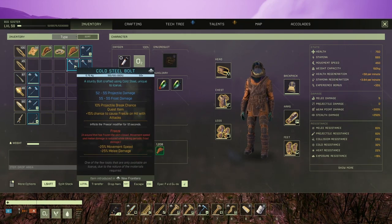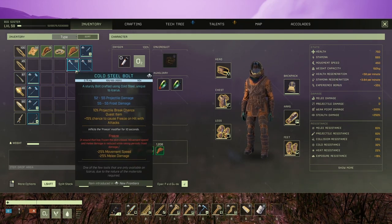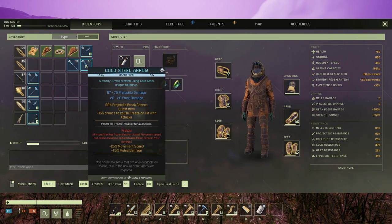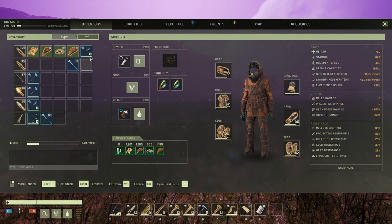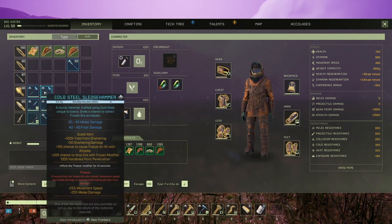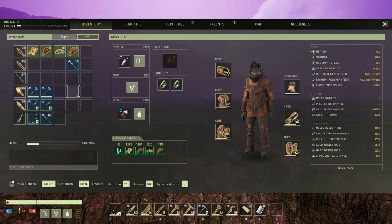Cold steel bolt. This is a bolt. Cold steel arrow — this we're gonna use. Spear. So we got two spears, two sledgehammers, some bolts.